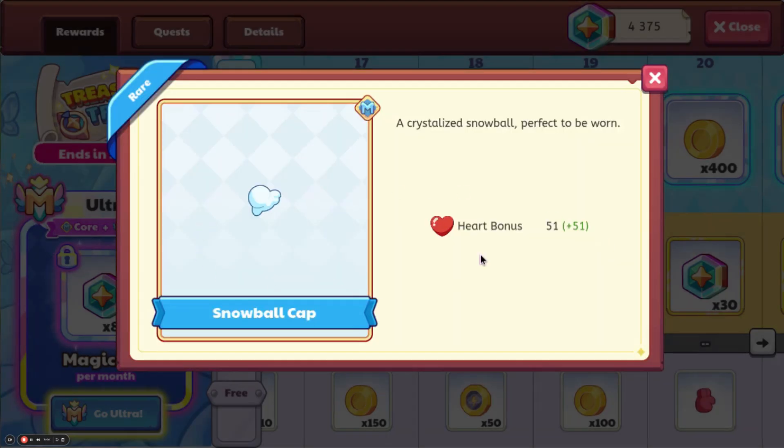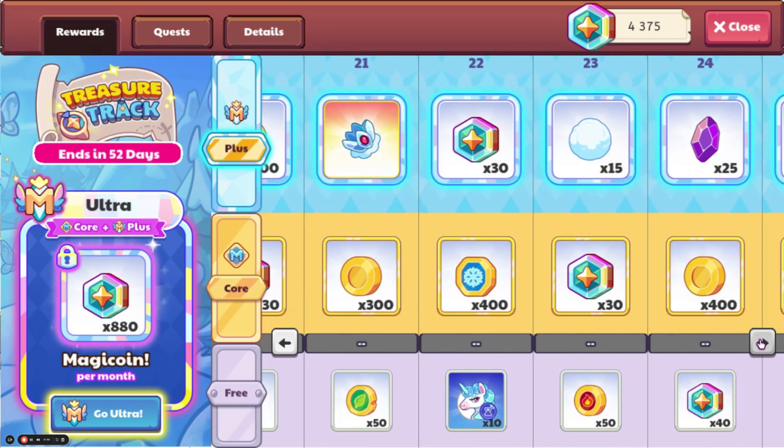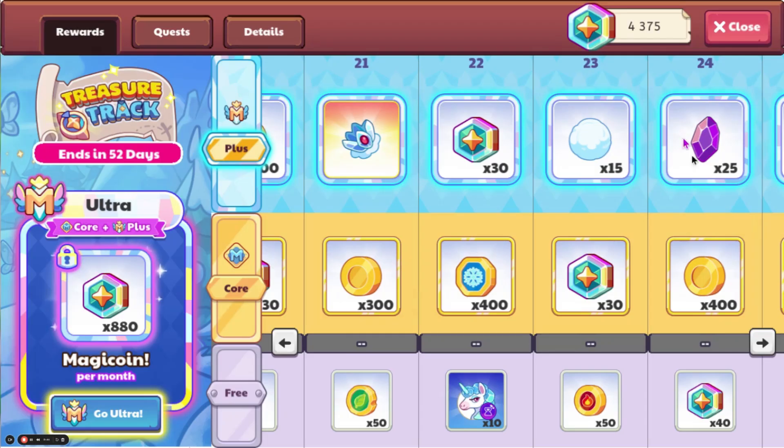We have the Snowball Cap, which gives a Power Bonus of 51, and the Comfy Mid, which gives a Power Bonus of 35. We also have this — I'm pretty sure the Chill Shard Crown is the best pet hat in the game, with a Hard Bonus of 98. And this looks pretty good.